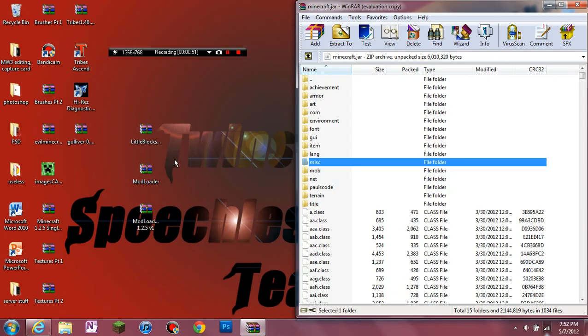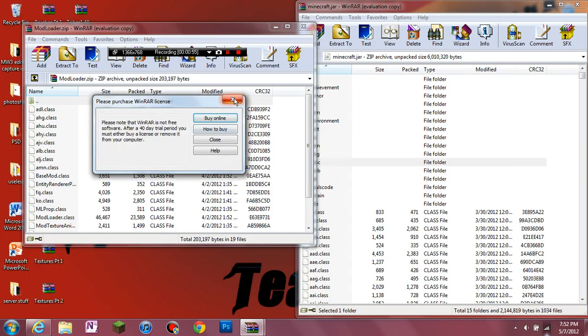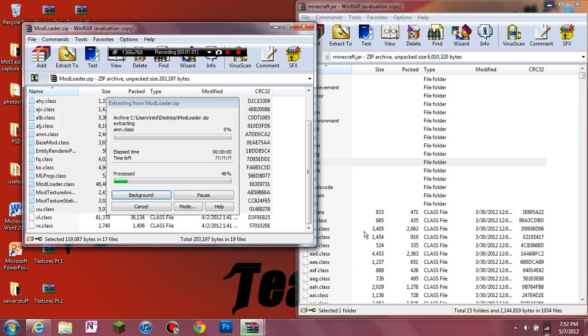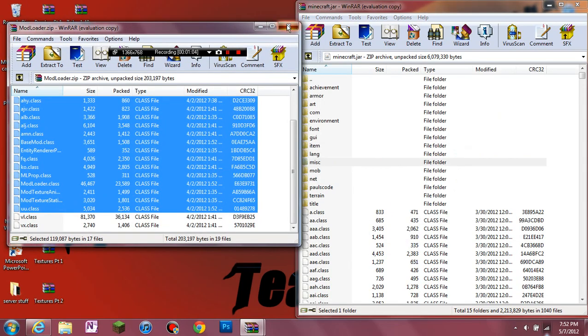Now you can open up your ModLoader. It's going to open up — exit that again. Now copy all the files into here, just drag them into your .minecraft.